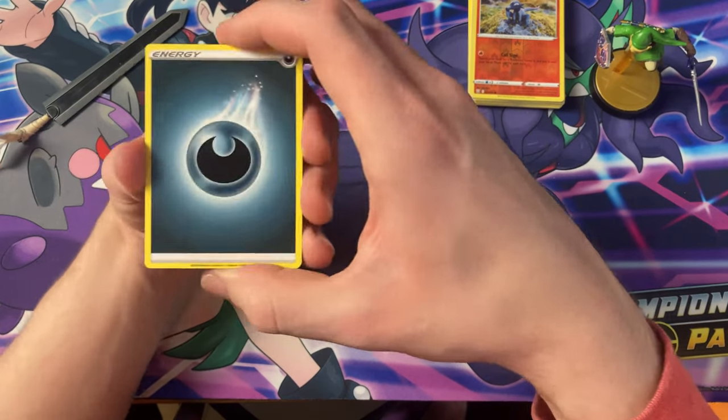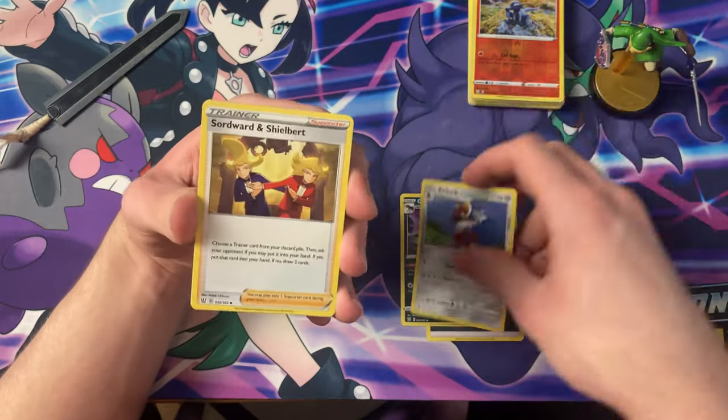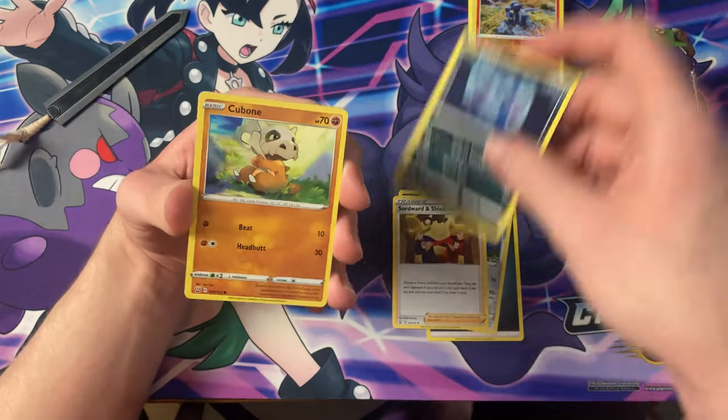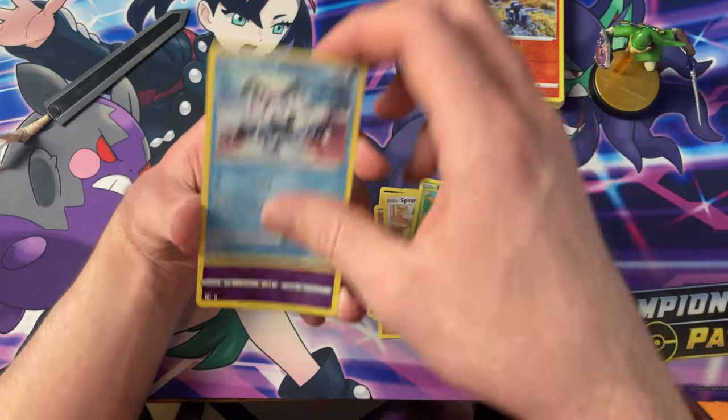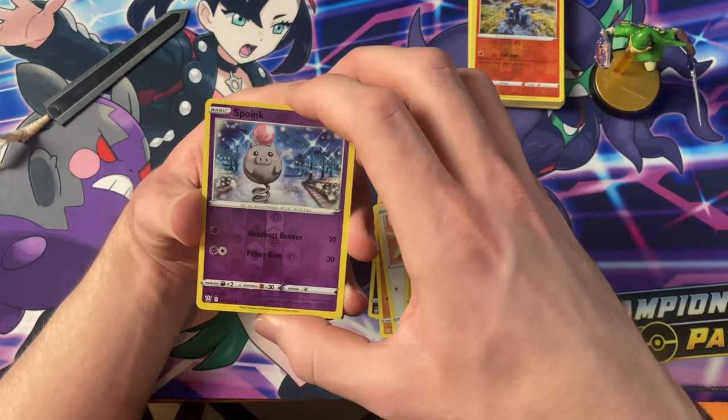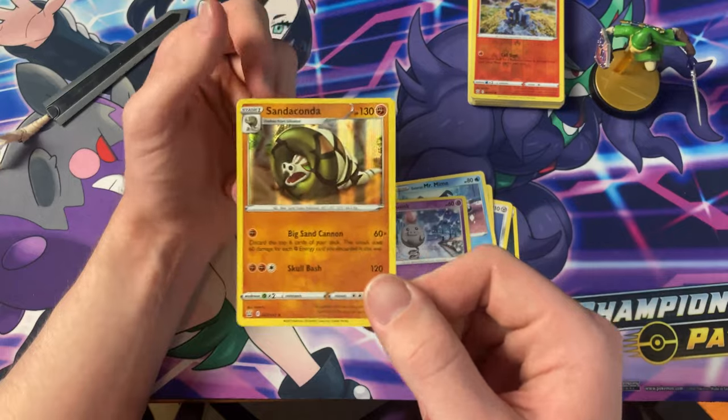The Darkness energy, Golbat, Bisharp, Swordward, Shieldbert, Zubat, Cubone, Spearow, Uncle Mantis, Mr. Mime, Spoink, Reverse — and the Sandaconda Holo.